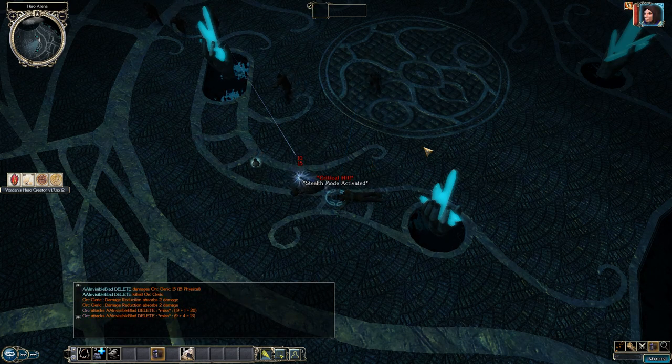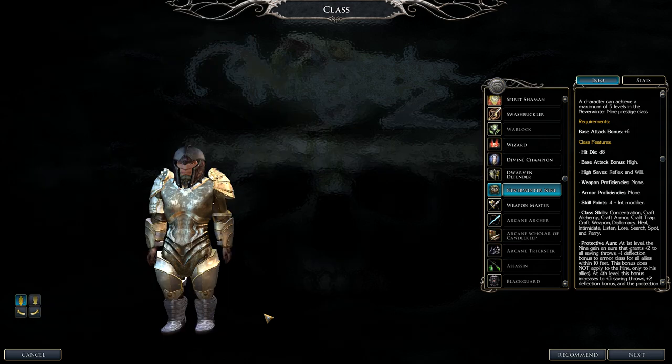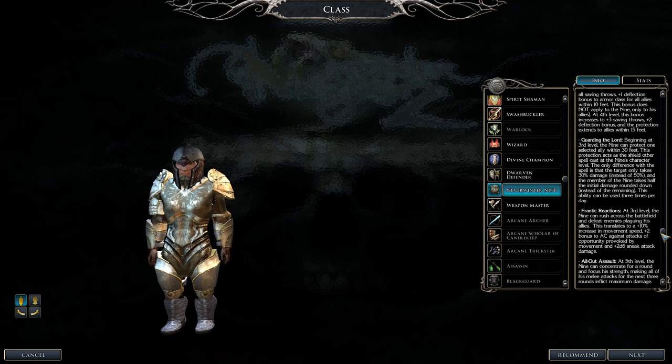Next is the Neverwinter Nine. Requirements: base attack bonus plus six. Note: in the Complete Edition, the story requirement to join the Neverwinter Nine is removed; without the expansion you must complete a story quest. Best paired with Fighters, Paladins, or other frontline classes like the Dwarven Defender. Build your stats based on your base class. Abilities include Protective Aura — giving party members plus two saving throws — and Guarding the Lord, which makes whoever is guarded take less damage.